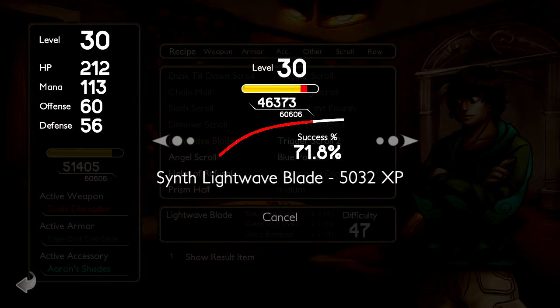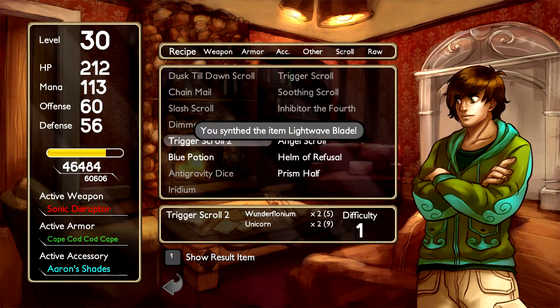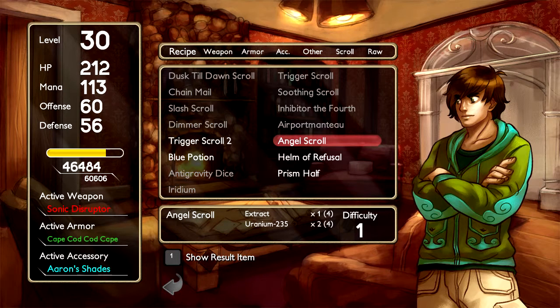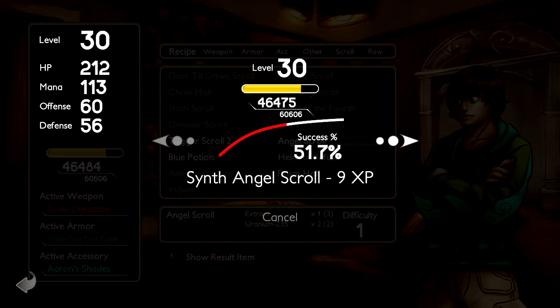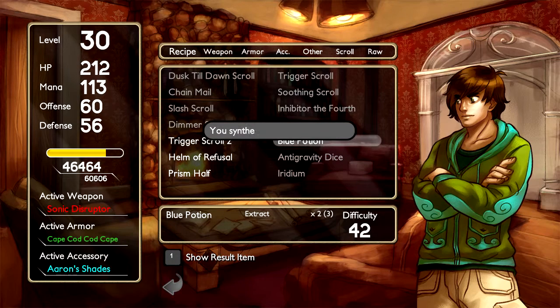Our goal is to also not lose too many levels in the process. Had just a tiny bit of technical difficulties there. We got the light wave blade. We've got angel scroll and something else I wanted to make. This one looks pretty much free, almost, and this one gave me some good stats too — I'll show you in a second since we made it.